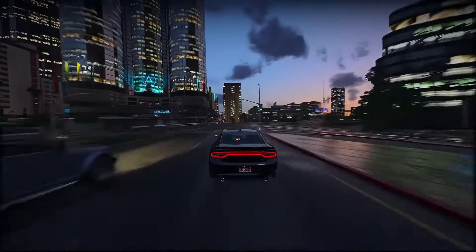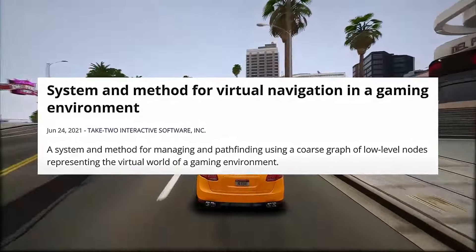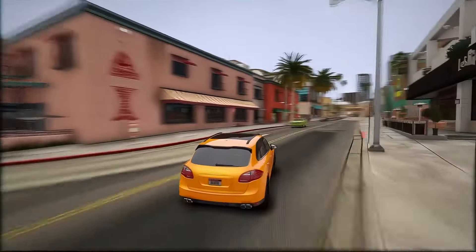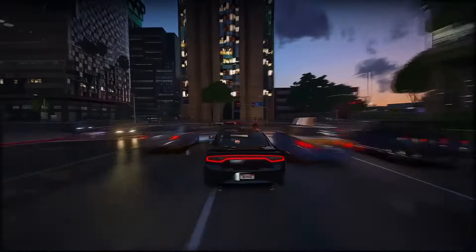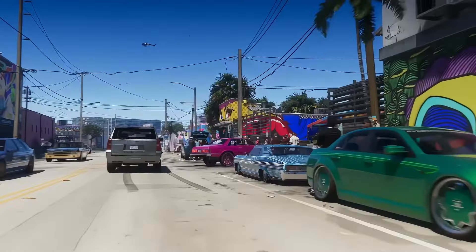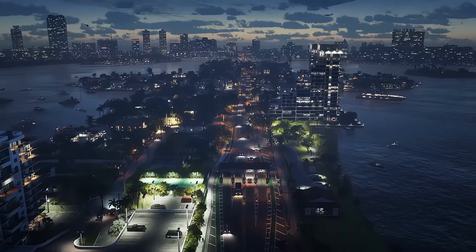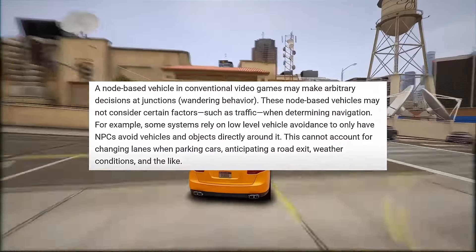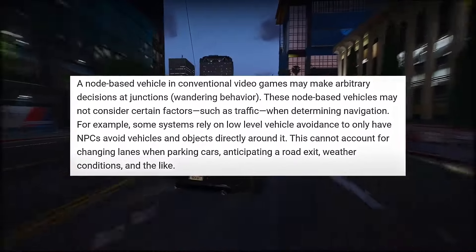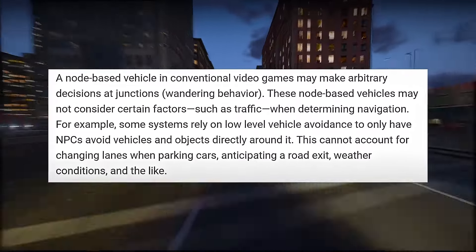Let's delve into the details of this intriguing patent: System and Method for Virtual Navigation in a Gaming Environment. Essentially, it gives us insight into how non-playable characters operate within the game environment. NPC actions are controlled through artificial intelligence, allowing for real-time decision-making based on preset algorithms. In many systems, this is achieved through nodes and links, where each node contains important data that influences NPC movement. For example, in a game involving vehicles, this data could include factors like vehicle speed, lane width, road type, and number of lanes. These nodes are essentially waypoints that NPCs follow to navigate from one point to another.